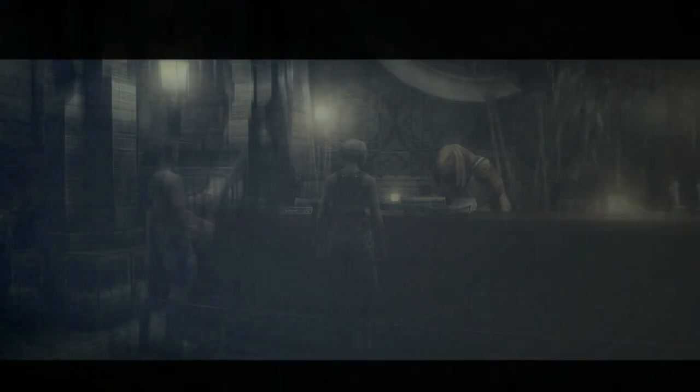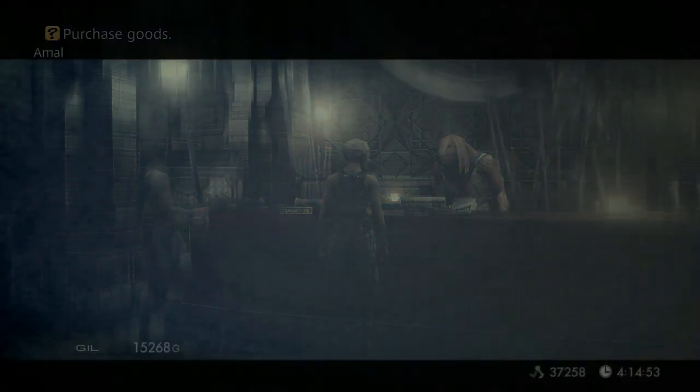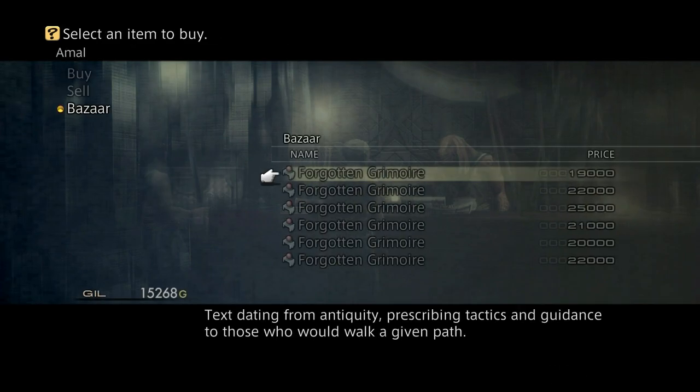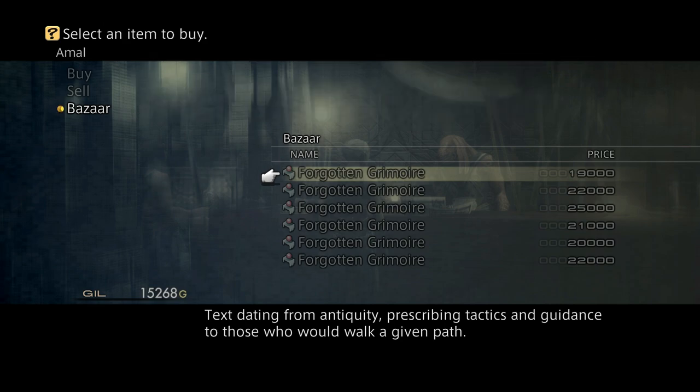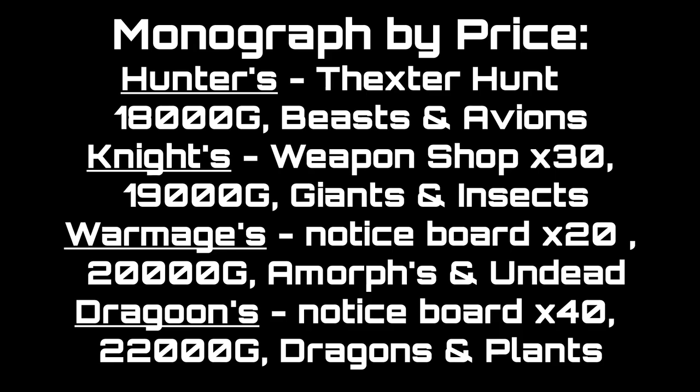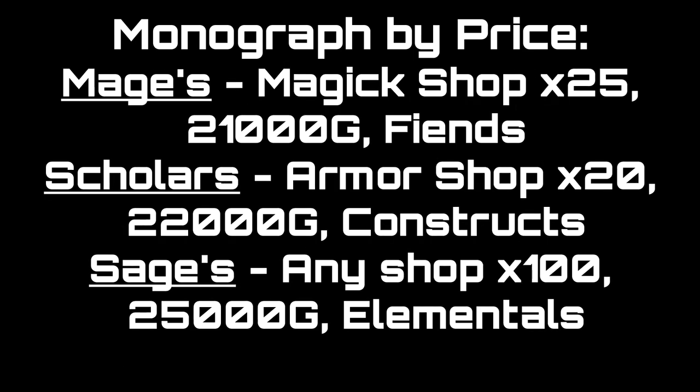These grimoires are very expensive. You'll find them in the bazaar in any of the vendor shops, and they will initially appear as forgotten grimoires — you won't be able to identify which monograph they relate to. However, you can tell them apart by their price: the Hunter's Monograph is 18,000 gil, the Knight's Monograph is 19,000 gil, the War Mage's Monograph is 20,000 gil, the Mage's Monograph is 21,000 gil, the Scholar's Monograph is 22,000 gil, and the Sage's Monograph is 25,000 gil. If you're still unsure, save your game first and then try out which one you actually need.